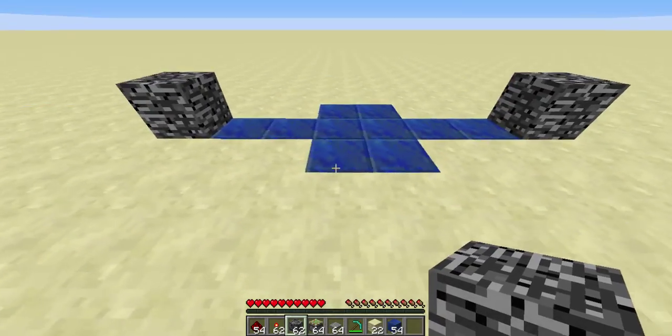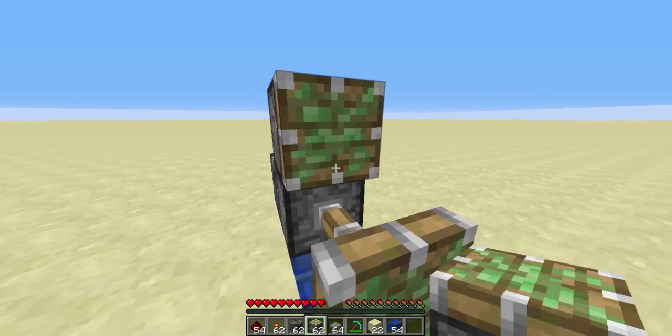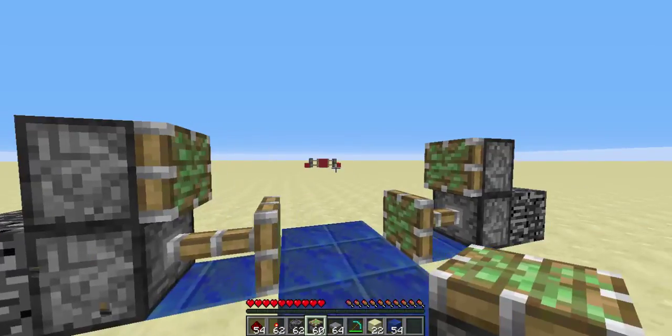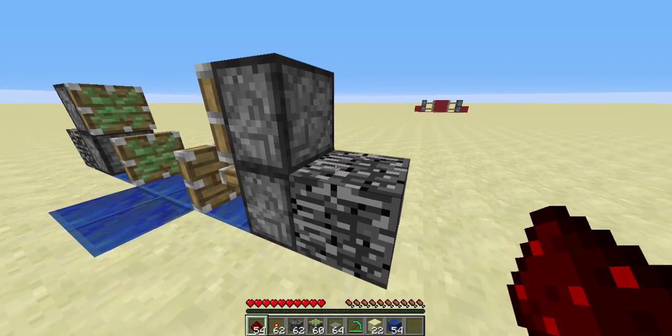And now what you do is you place the two sticky pistons down. Watch out, that one might push you. And you place these two down. You notice one isn't working, so you're like 'oh my god, a sticky piston isn't working.' So you place one piece of redstone there and one piece of redstone there. And basically you've got your door.